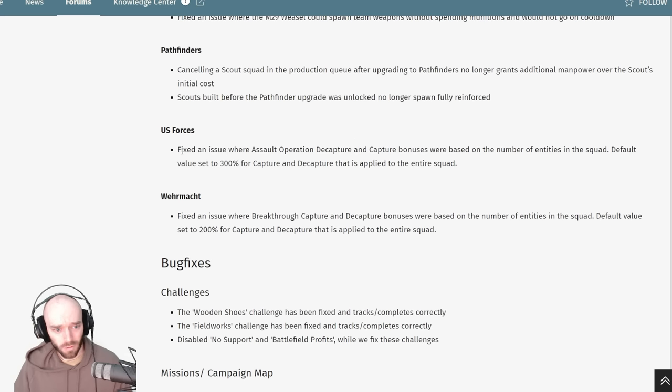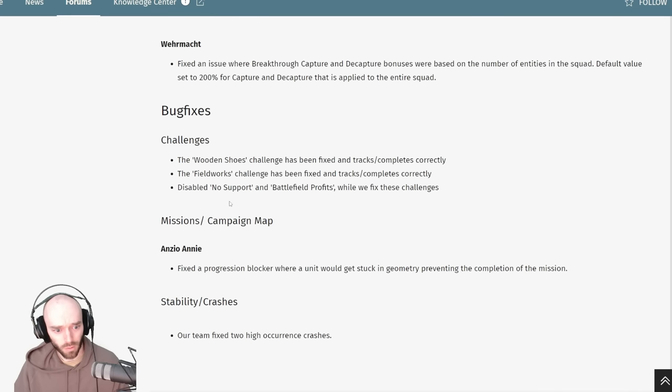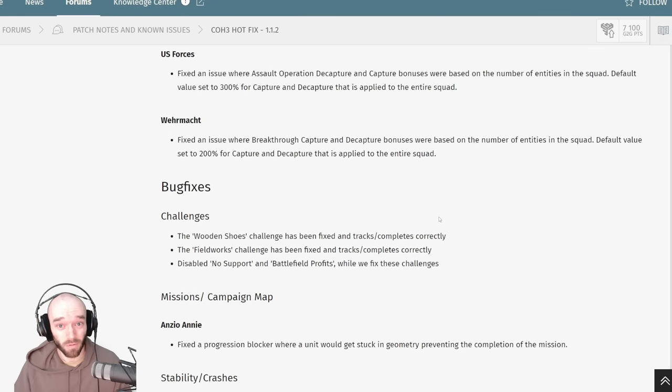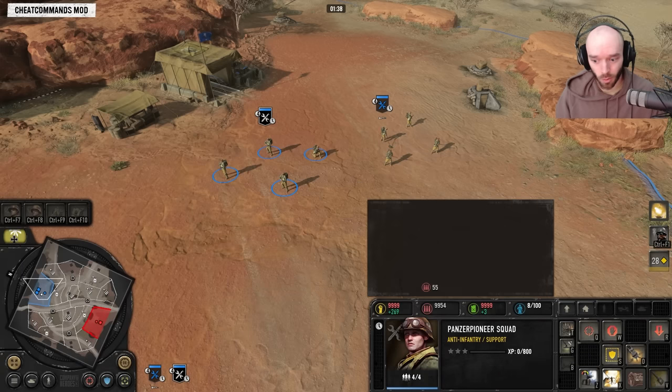Capping rates have also been changed for a couple of fast-capping abilities that have been fixed, so you won't have turbo capping going on anymore. There are a few other little changes: stability improvements, some challenges have been disabled or fixed, and a campaign issue has also been fixed. Now let's go have a look at the booby trap performance after these changes.